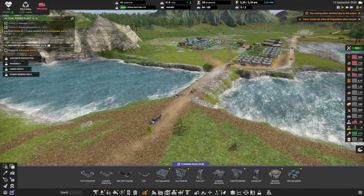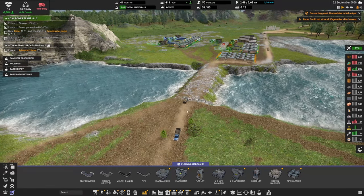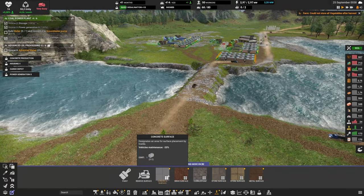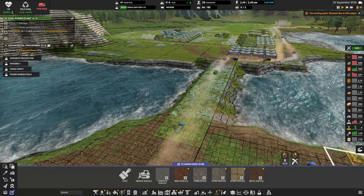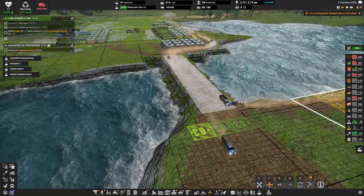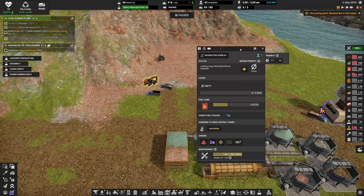There is only one bridge between our two islands, and there are a lot of trucks coming and going over here. I think it's a great place to put our first custom surface to reduce vehicle maintenance — let's put a cobblestone surface since it's a bridge. That's going to cost some resources, but I think it's going to look nice. Let's take a minute to thank Bog Spoon for all your comments on the last few videos — I hope you enjoy this one, this excavator is for you.